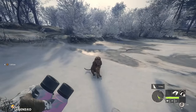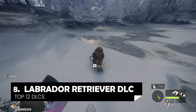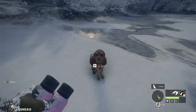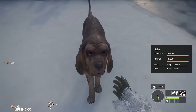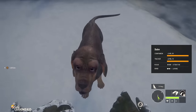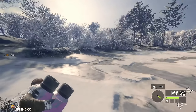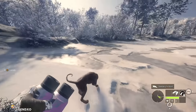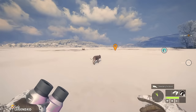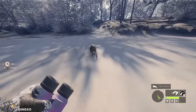Coming in at number 8 is a tie between the Bloodhound DLC and the Labrador Retriever DLC. I actually hunt with my Bloodhound pretty much everywhere — he's amazing for tracking and having a companion with you is fun. By playing with your dog and showing him affection you can level up his bond. You can give him a treat — very expensive in-game, but it's just in-game money. By leveling him up to three hearts, he will perform the best for you.